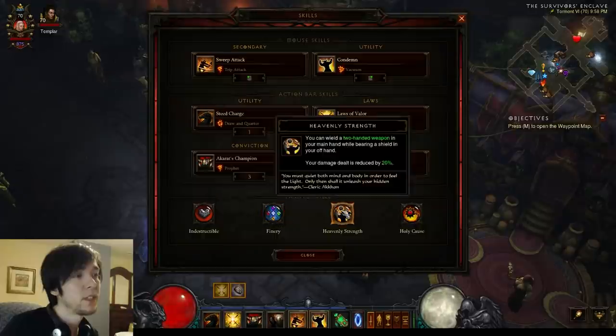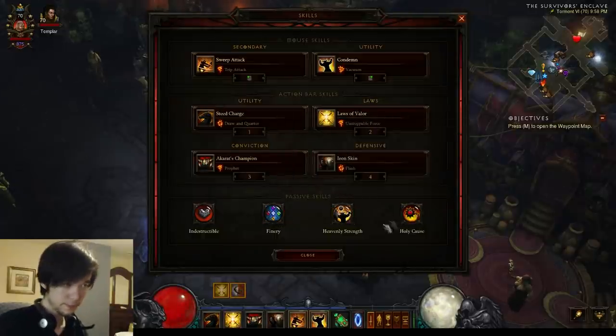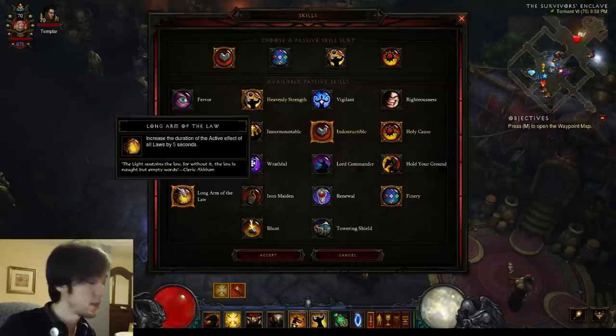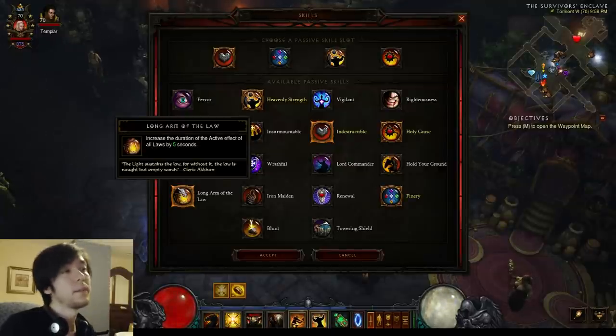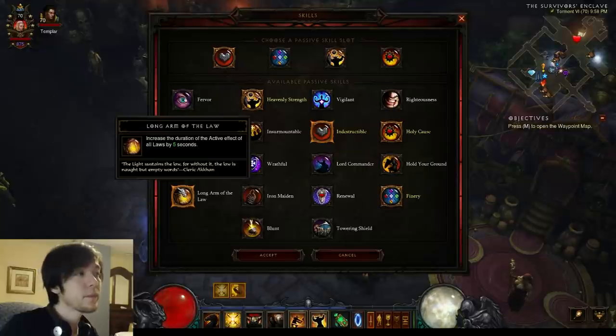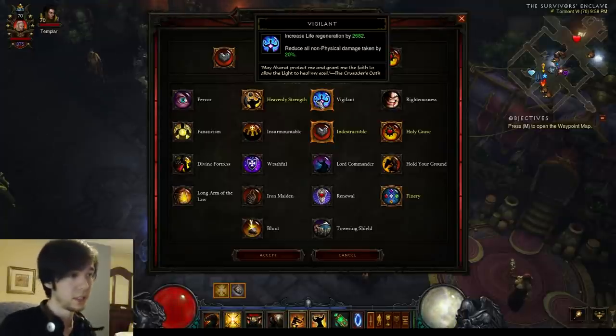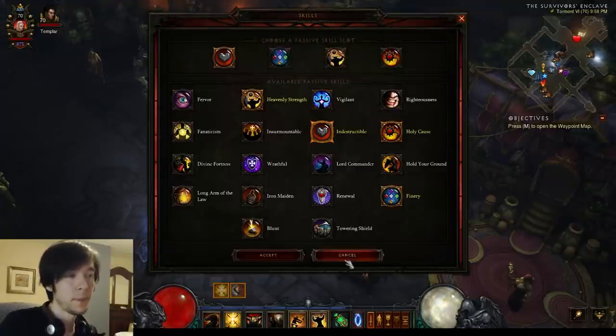Passives: Indestructible, Finery, Heavenly Strength, Holy Cause. If you have a Hellfire for a fifth passive, probably Long Arm of the Law is going to help you more on single target — the attack speed bonuses, not that big of a deal, but it does make a small difference. You could also go something like Vigilant as a fifth as well.